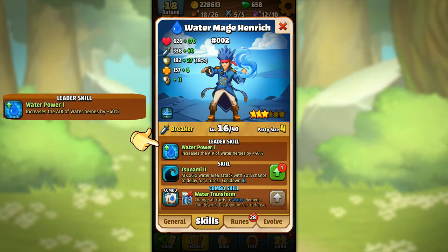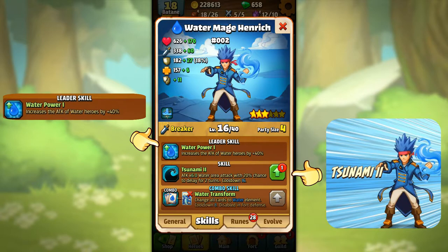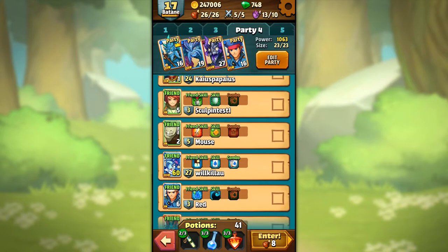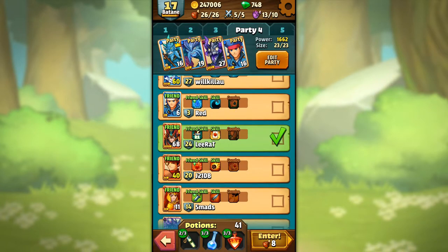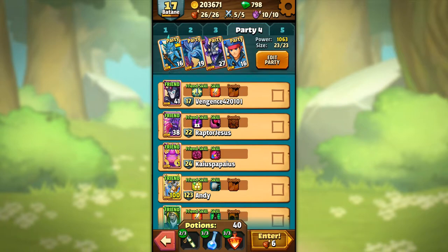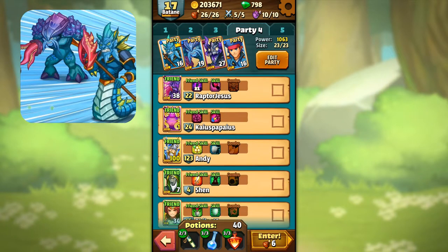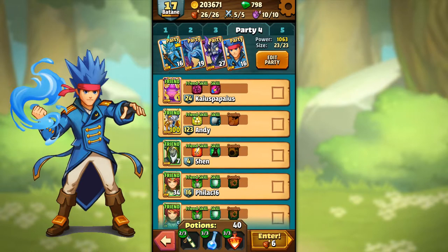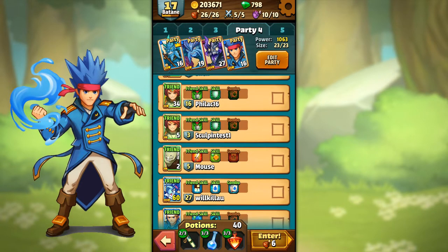Hendrik's leader skill is Water Boost, which gives plus 40 to attack to all the water heroes in your party. His individual skill is the Chunami — a water attack that gives attack times 6. And to use the combo skill he has to be combined with another hero who must also be in the party or selected from your reinforcement list before starting a dungeon. I took two heroes with a combo skill — the Merman and the Crocking — but my Hendrik was sadly missing his combo partner, the Water Dragon Tulva.